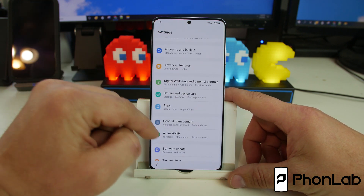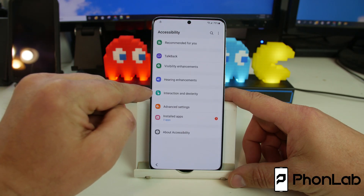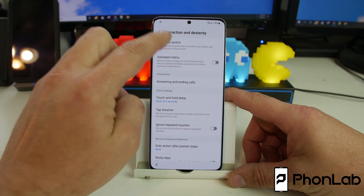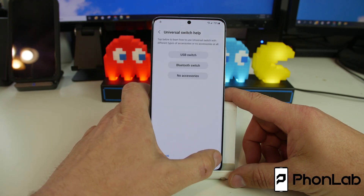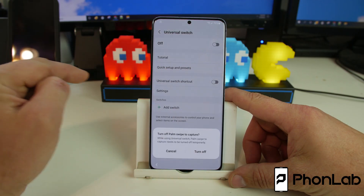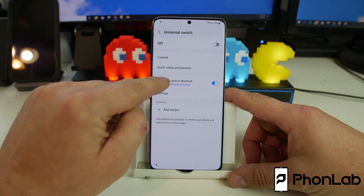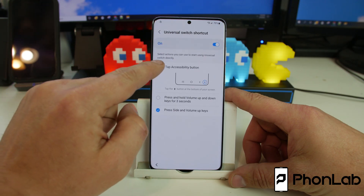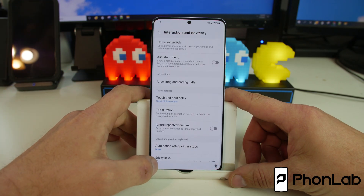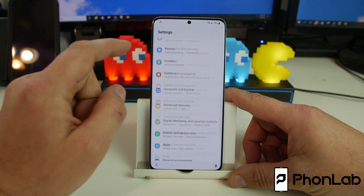To get around that we're going to come down to Accessibility, Interactive Dexterity, Universal Switch. Hit next through the setup and turn on Universal Switch. Click this, tap Accessibility Button — it adds the accessibility button at the bottom. Now that we have the accessibility button, we're going to do the bypass.